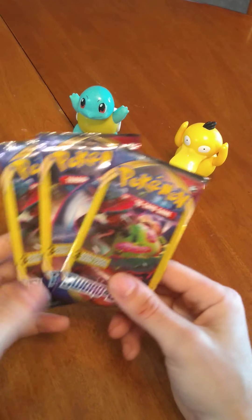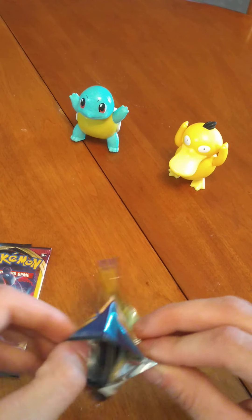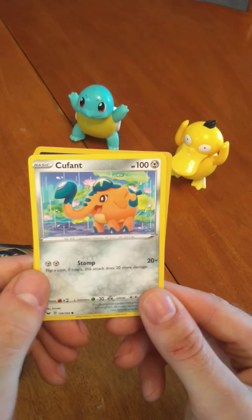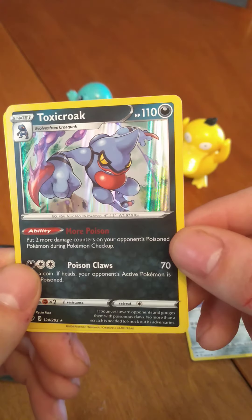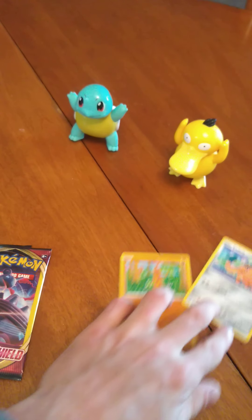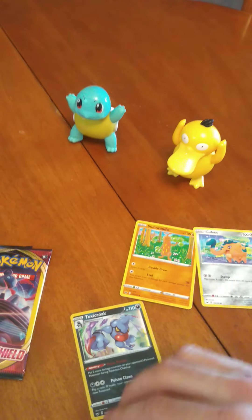Alright, guys, we'll get into these Dollar Tree Packs real quick first. We've got Squirtle and Psyduck there to help us along with the good luck. So let's get into these real quick. We got Cuffins — don't have that card yet. Oh look at that, a Holographic Toxicroak card. That is a nice pull. And Sidawidow. Three Sword and Shield cards I actually haven't pulled: one Common, one Uncommon, and one Rare. So that's alright.